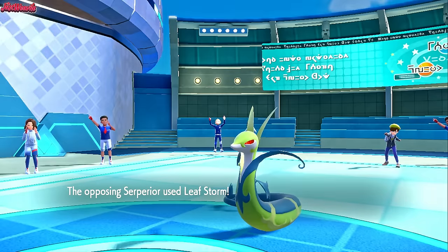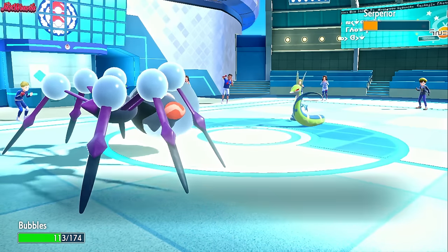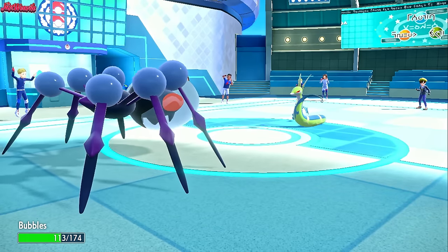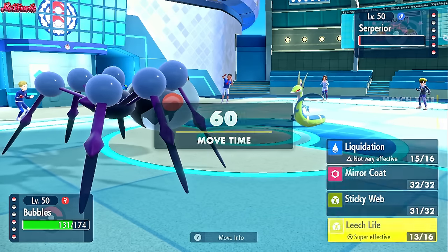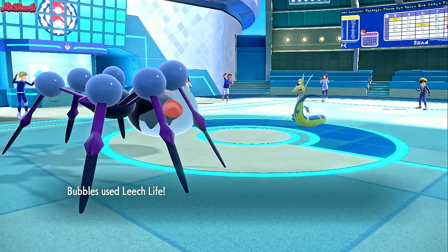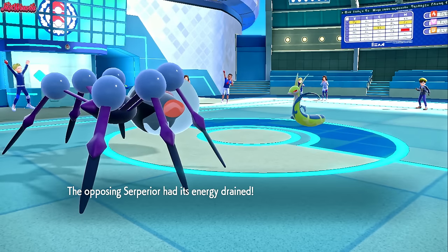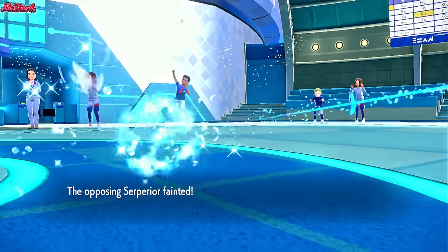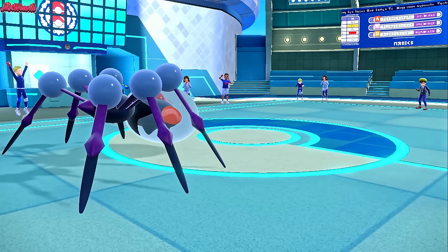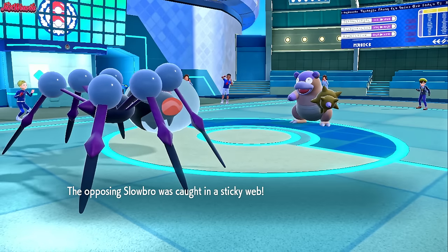We go for another Leech Life — they go for a Leaf Storm. No damage of course because we're a special defensive monster. Then we go for a Leech Life and take out this... it lived? That's annoying. Let's go for another Leech Life — we can definitely take a Leaf Storm. They miss the Leaf Storm, which is unfortunate. We go for the Leech Life — Superior goes down, which is fantastic. We've outlasted some of the screens as well, which is great. Now they have Slowbro, Great Tusk, and Iron Valiant left. Slowbro comes in, which is going to be especially slow now that the Sticky Webs are up. They get caught in the Sticky Webs, lowering their speed even further.